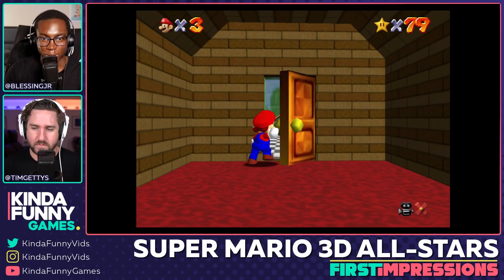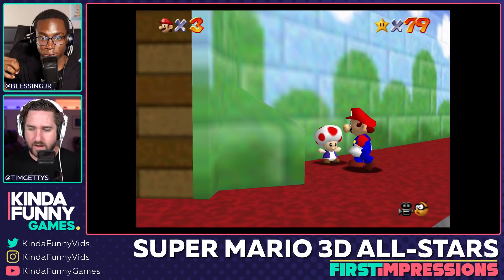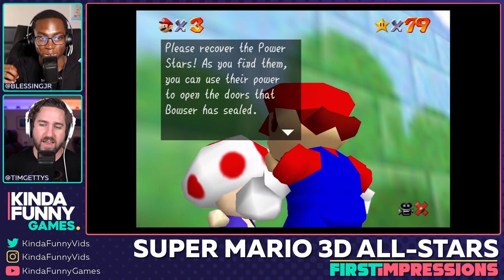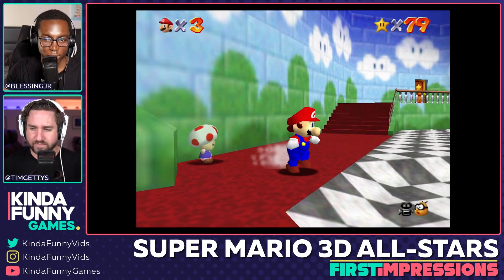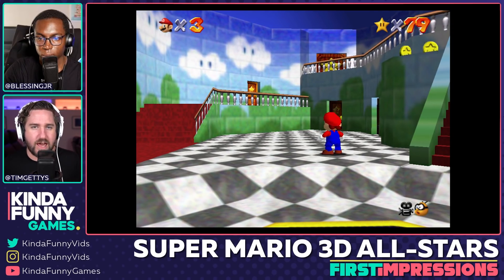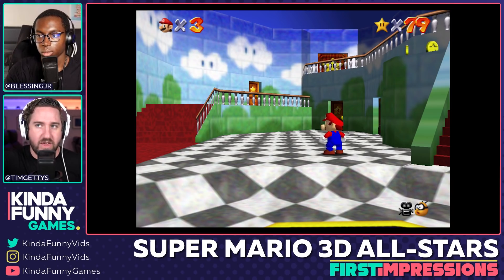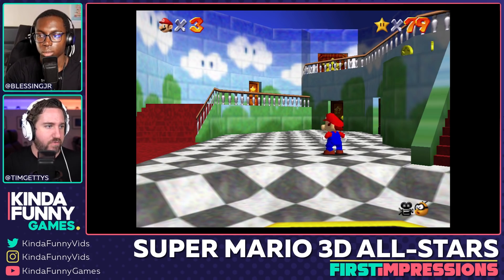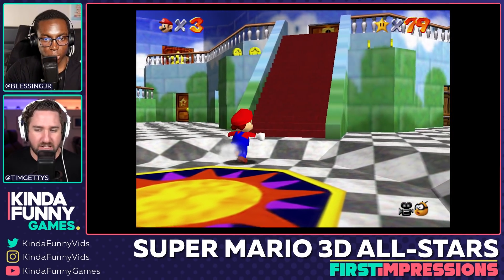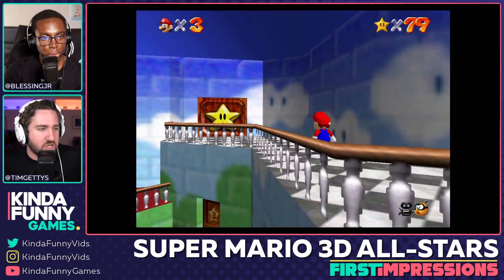Reading a sign in-game — the letters look cleaner, much less jagged than before. The funny thing is everything looks so good, but there are still pop-in issues because this is still the same N64 game. Coins that are clearly there won't pop in until you're close enough, which is a bummer. Those are the types of improvements I really would have liked to see — I wish this was the definitive version.